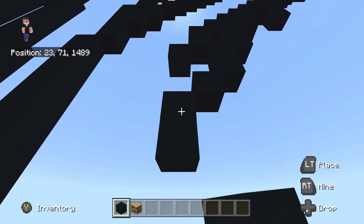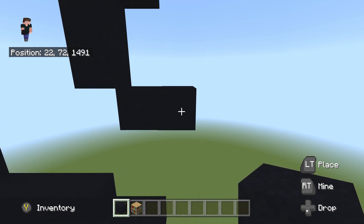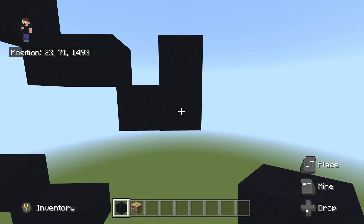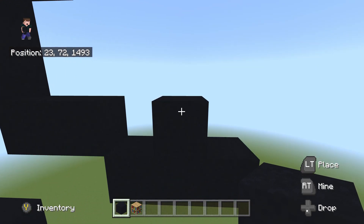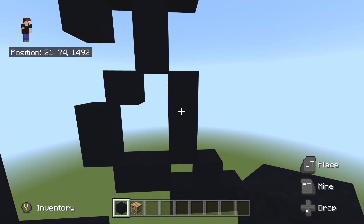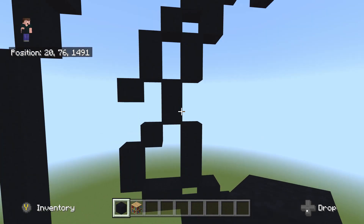Then do a bottom right diagonal, and from it place one to the right. Once you place this one to the right, do another bottom right diagonal. From this diagonal, place one to the right, then one on top. Fly underneath by one to the bottom right corner and place one to the right. Zoom out and fly back to the one placed on top. Do an up-left diagonal, and from it place two on top: one and two. That two placed on top should connect in the up-left diagonal direction to this two right here.